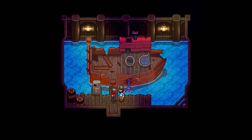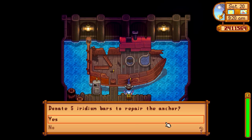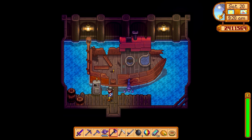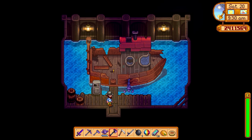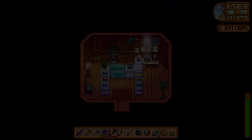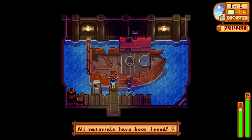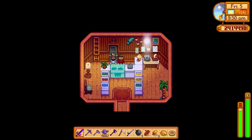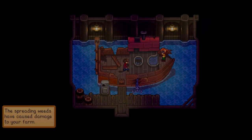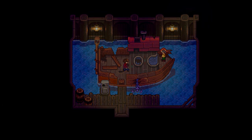Willy mentions you need 200 hardwood, the ticket machine going, and an iridium anchor. The destination is the Fern Islands — volcanic islands with strange parrots. To fix the boat you donate five iridium bars for the anchor, 200 hardwood which I had to grind for, and five battery packs for the ticket machine. In the forest you can collect hardwood and get 12 per day, so I just got 12 every single day. You donate the 200 hardwood and the ship is repaired overnight by Robin and Willy.